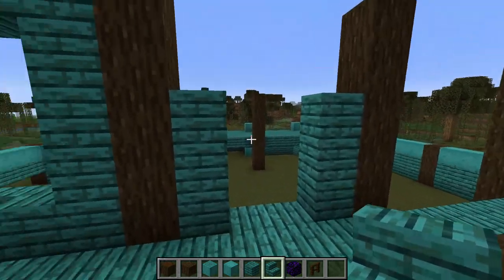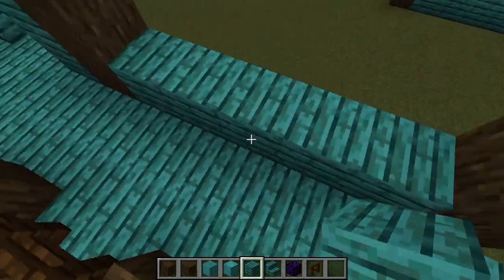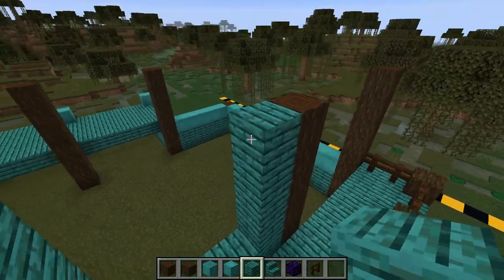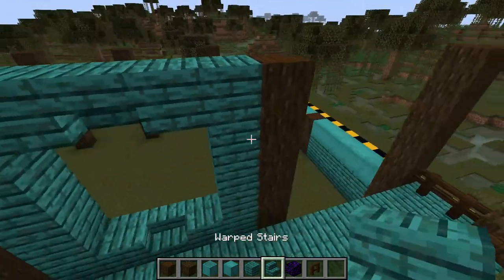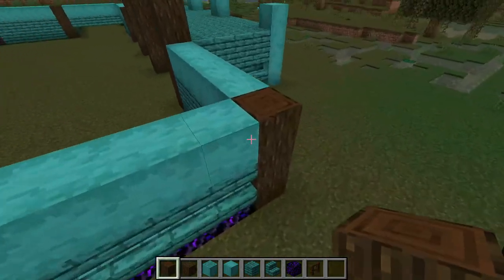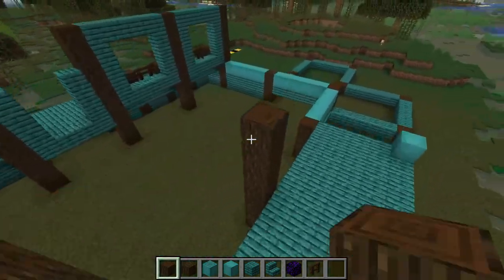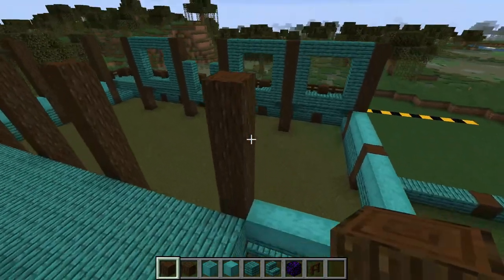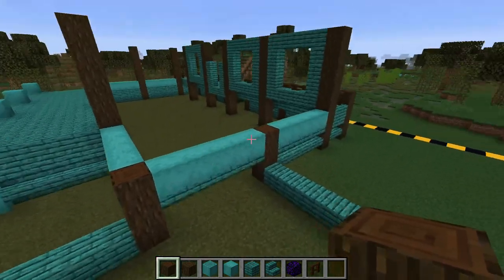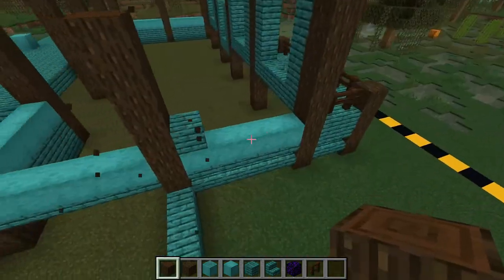We'll repeat that pattern again: two warped planks, upright warped stair, two more planks, then we go up and around, place two here, two here — boom, that's the window. You can see the house starting to form together a little bit more. For the door we can place some more planks here and create a little spot for the door — I don't exactly remember how to do the door off the top of my head so we'll leave that for now. We'll go over here and repeat the window design again with the upright stair with this kind of frame going around, and do this around the entire house. We'll extend all these posts up to 1, 2, 3, 4, 5 as well.